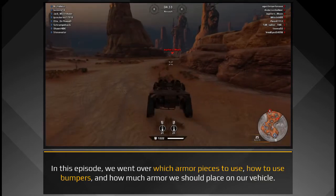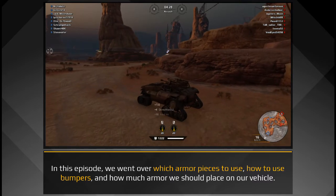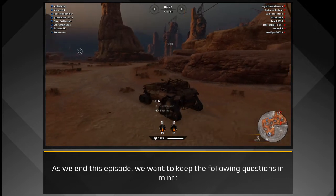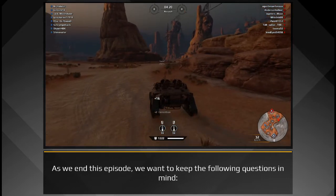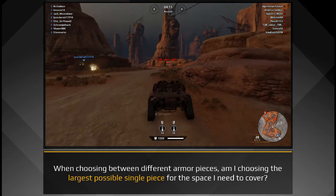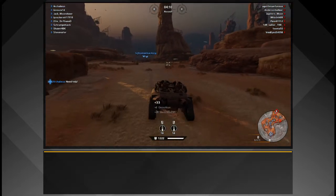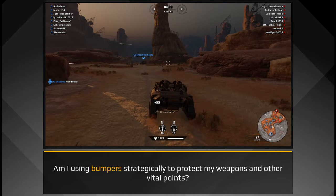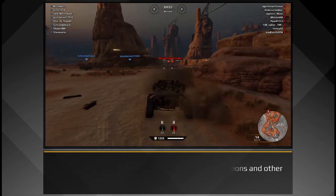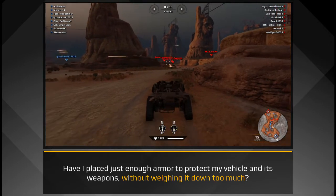In this episode, we went over which armor pieces to use, how to use bumpers, and how much armor we should place on our vehicle. As we end this episode, we want to keep the following guiding questions in mind: When choosing between different armor pieces, am I choosing the largest possible single piece for the space I need to cover? Am I using bumpers to strategically protect my weapons and other vital points? Have I placed enough armor to protect my vehicle and its weapons, without weighing it down too much?